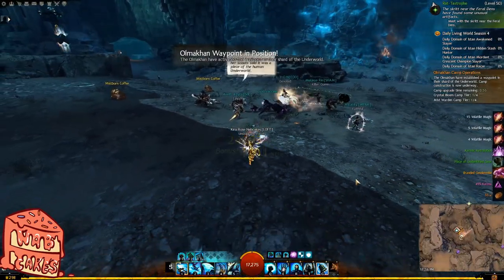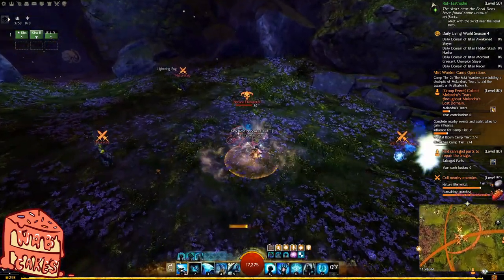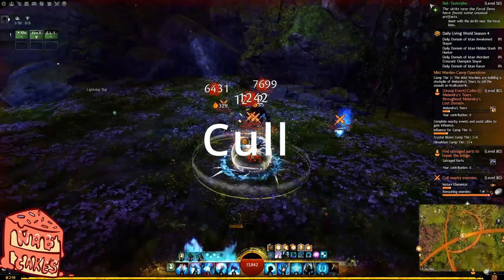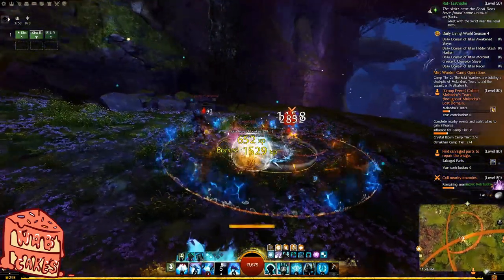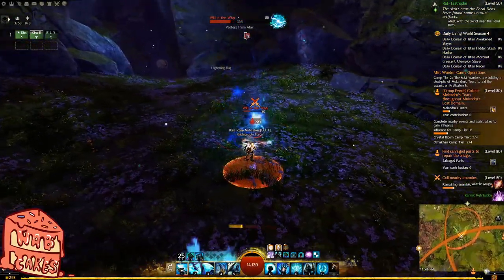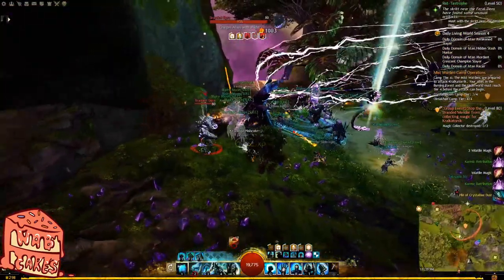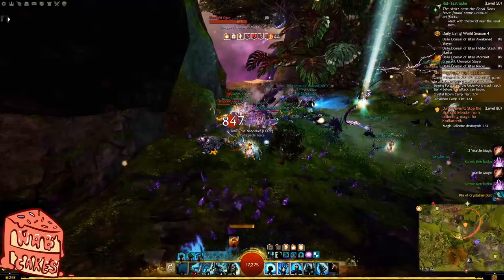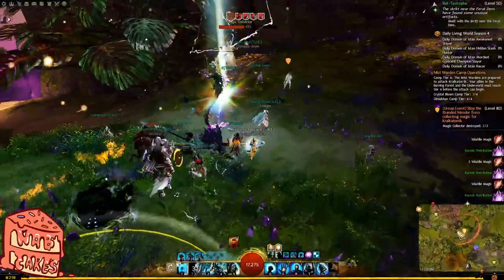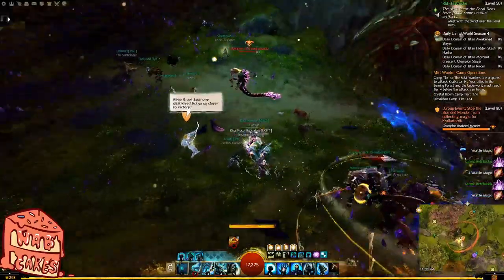After completing the southwest escort, the next part of the meta involves upgrading camps. During this time the events in each camp must be completed to progress the camp to the next level — if events are not completed, the camp will not progress. The most important and rewarding events are the Mender, Caller, and Champion Grandstorm events. For the Mender event, after escorting the NPC to the final champion, that champion will be invulnerable until the crystals have been destroyed. Once the crystals are destroyed, DPS the champion down, collect your coffers, and move on.